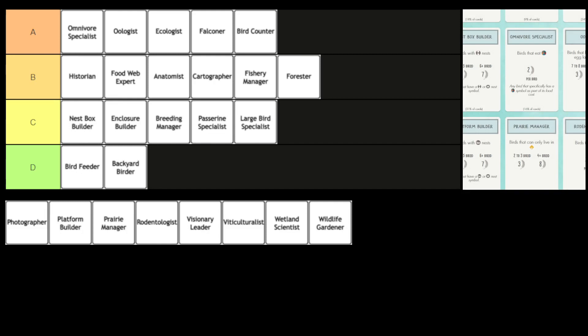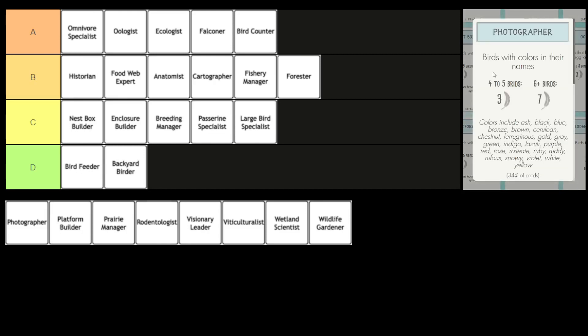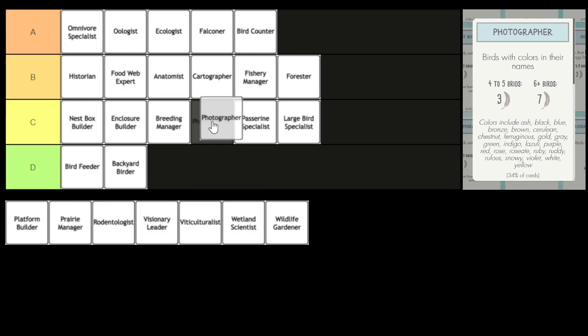Next, we have the Photographer. You score points by playing birds with colors in their names. I think this is the last bonus card that's not in online games. Looking at this — three points for three or four birds — this is more like C tier. I think it probably goes alongside the Passerine Specialist and Large Bird Specialist, maybe slightly above just because you get seven points if you max this out. For me, this one pairs quite nicely with some other bonus cards — the one that comes to mind in particular is the Anatomist. There are so many birds in the game that are red-headed something or black-winged something, meeting both the color and body part criteria. So if I already have the Anatomist, I might lean towards this because I can minimize the number of birds I'm playing in order to meet both. But it's certainly weaker than the Anatomist and probably the Cartographer as well. C tier is probably right.